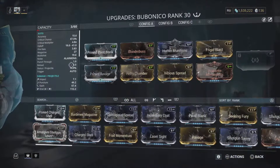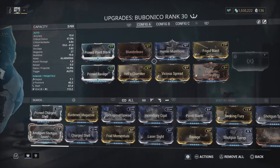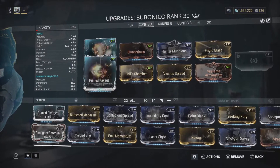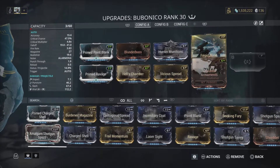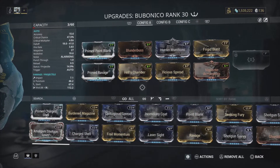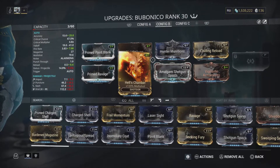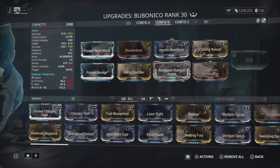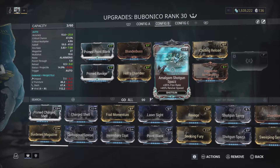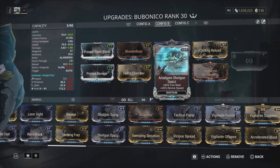So that was the build I would use — the build I have used in all of my main experience. Point Blank, Ravage, Blunderbuss, Hell's Chamber, Hunter Munitions, Vicious Spread, Frigid Blast, Vigilante Armaments. That's what I use. And if you don't have the prime mods, just use normal ones — you saw it at the very beginning, it works insanely well. This second build is relatively the same. The only thing we lose is Vicious Spread, swapped for fire rate.